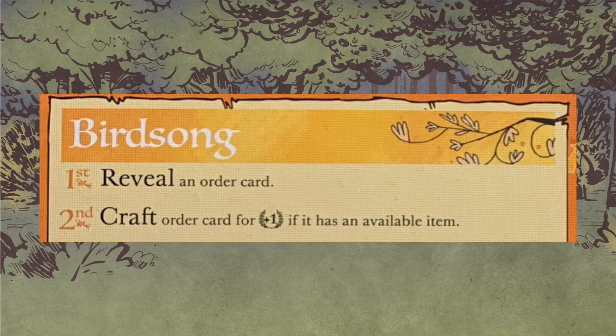So you reveal the order card. I usually put it in that lower right-hand clearing in the forest — that's my order card spot to reference and then discard later. Craft: if it has an item on it and the item is still in the supply, you take that item and get one victory point. You don't need to have any workshops on the board, it doesn't cost anything — they just get it. And that's birdsong. Super simple.